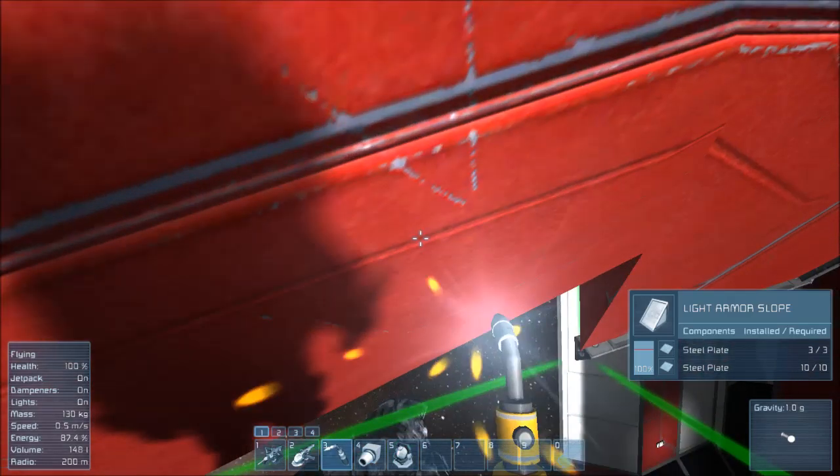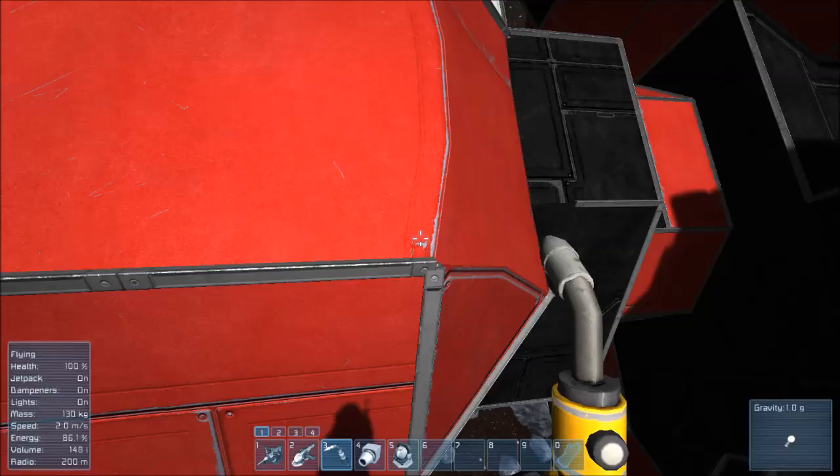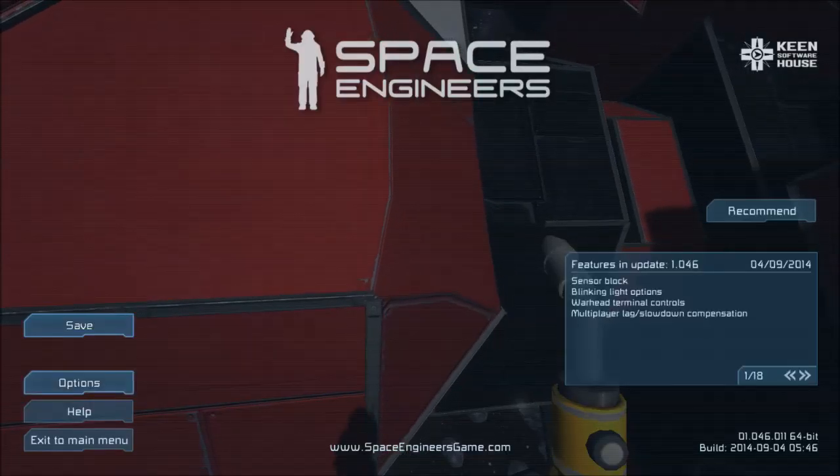We'll have to turn that auto-save interval down a little bit because I don't want it firing every five minutes. Let's do that right now — we'll go to Options, then Game.